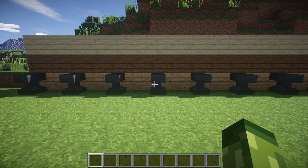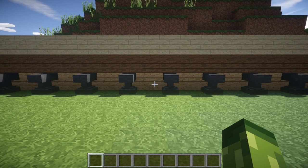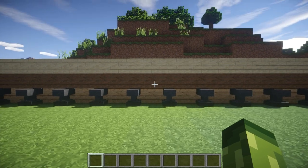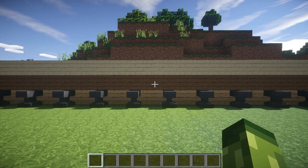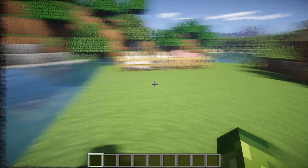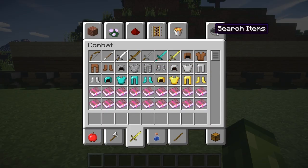A lot of people, including Stampy, will be very excited about this because he has plenty of dogs and cats in his world. With the name tag you have no problem keeping track of which dog is which. On Minecraft PC, if they introduce enchanting fishing rods, name tags can be caught from fishing as part of the treasury category. They are also stackable up to 64.